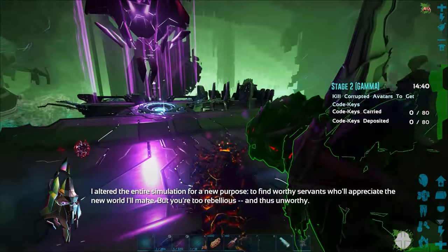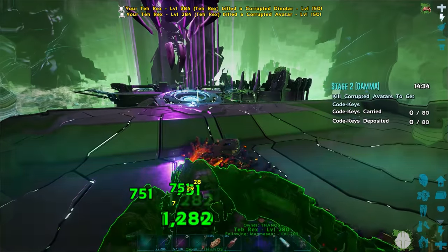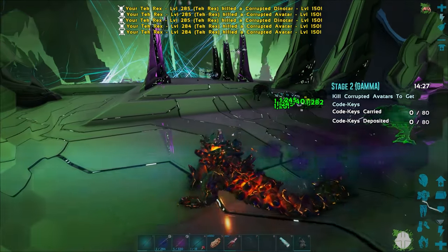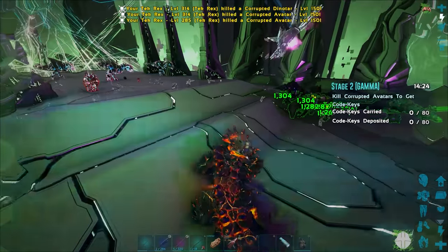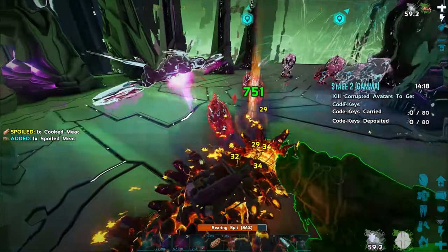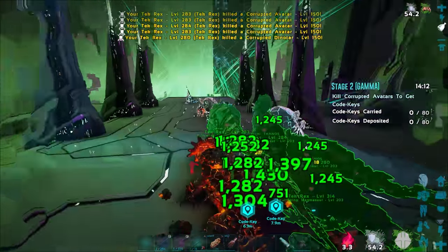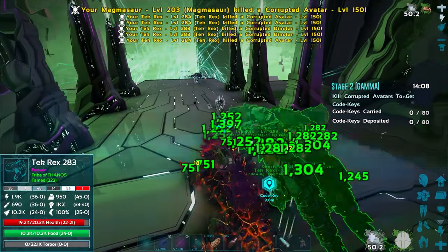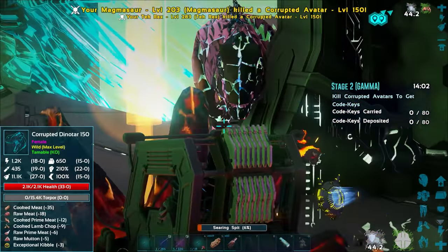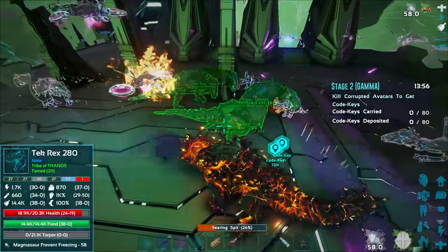Is this all you have to do — just get all the keys? Do we have to defend while Helena is attacking the weird mask guy? We're taking off the mask — what in the world was that? Going up against a giant floating head! 'I altered the entire simulation for a new purpose — to find worthy servants who will appreciate the new world I'll make. But you're too rebellious and thus unworthy.' So we're doing the same thing? 80 more code keys to get. Let's turn around — there's a lot of stuff that spawned behind us.